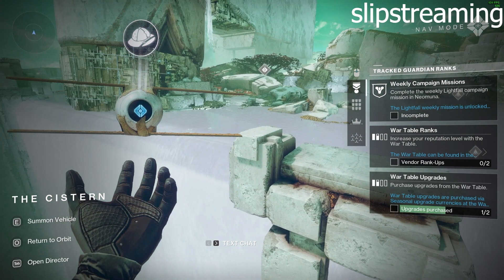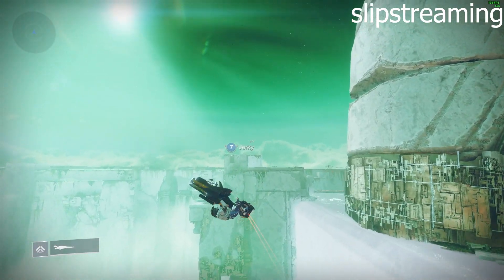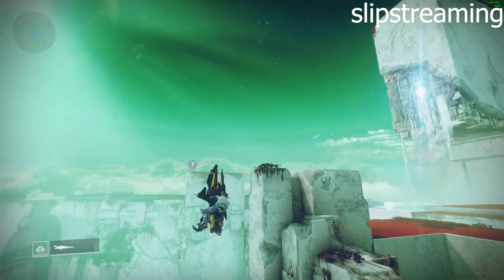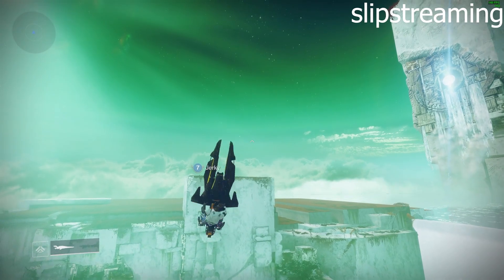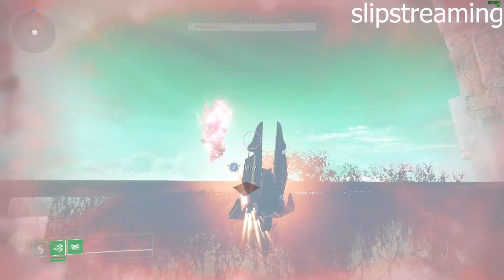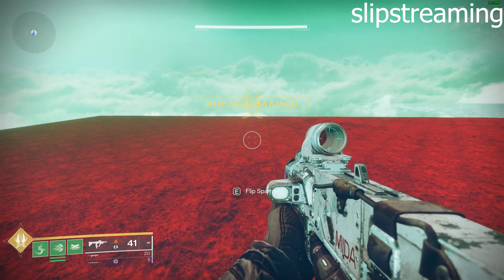You want to summon your Sparrow when you get to this structure. Make sure you bring your ghost out as soon as you go through the portal. As you can see, that was the fastest way to get up, and in my opinion the most fun. This is the reason you want to get up here. Thank you.